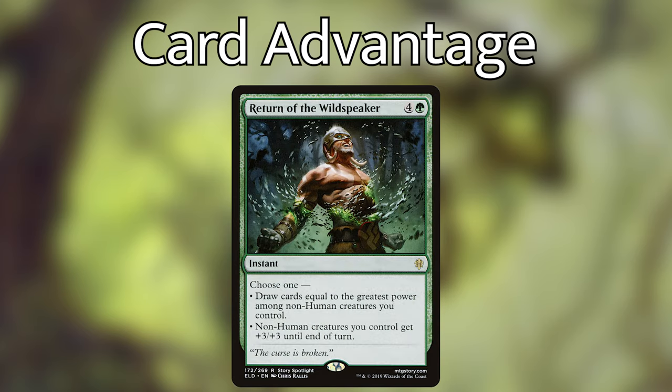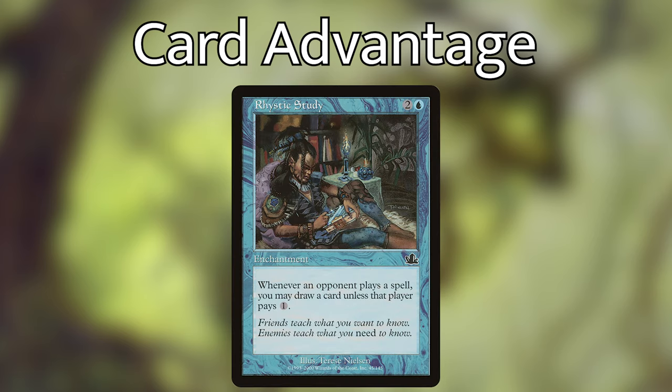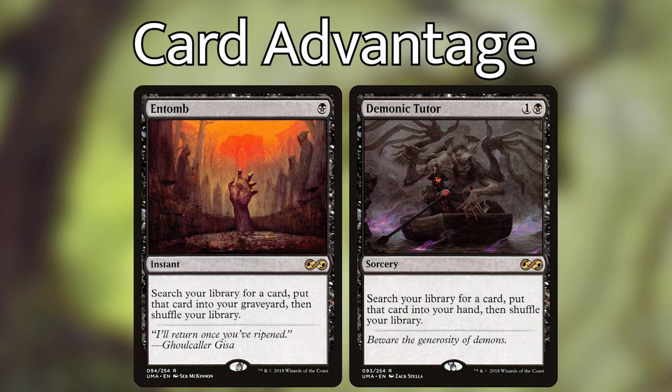Return of the Wild Speaker is pretty amazing in this deck — you're going to have some huge non-human creatures to draw cards from or end the game with, depending on which mode you choose. Rishkar's Expertise is right behind Return of the Wild Speaker. Rhystic Study is an obvious choice for any blue deck, but it's a little expensive, so include it if you can. Buried Alive, Jarad's Orders, and Shared Summons are great tutors to get exactly which creatures you need when you need them. With Buried Alive, you'll want to grab all Mutate creatures most of the time, unless you've got an Animate Dead or Reanimate in hand. Entomb and Demonic Tutor are great in this deck as well, but a little more on the expensive side.